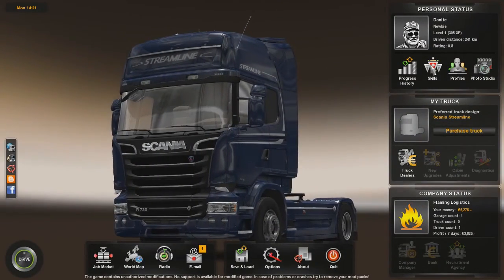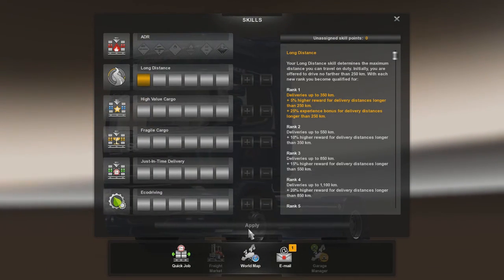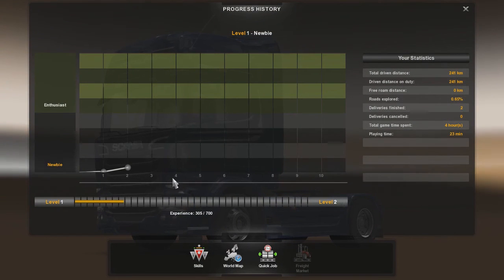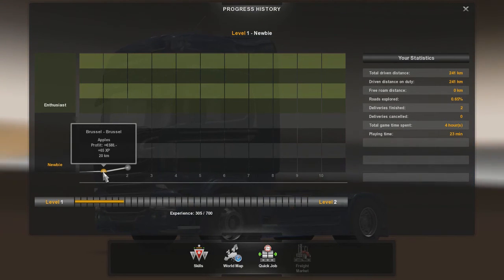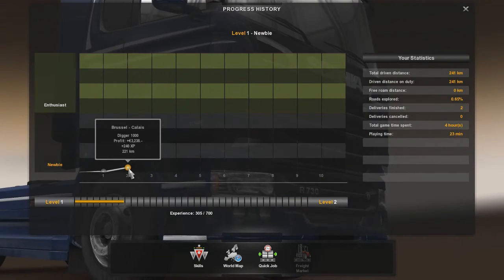That has now unlocked our skills profile, so we can see our skills. We've got the 1 point in Long Distance. Let's check out our progress history - we have driven from Brussels to Brussels, and we have driven from Brussels to Calais carrying a digger.